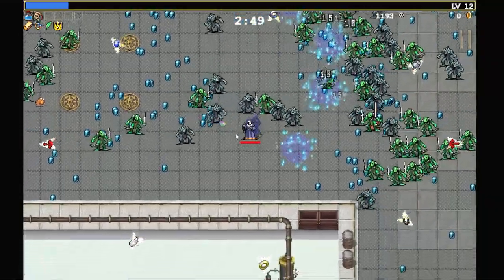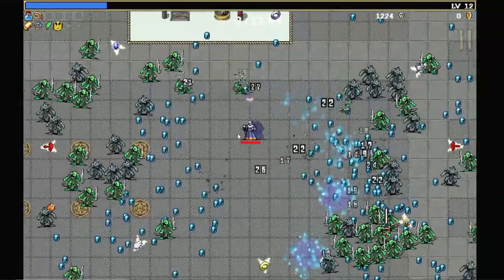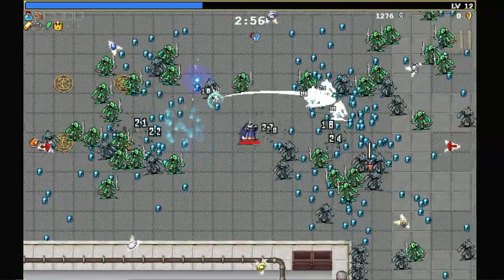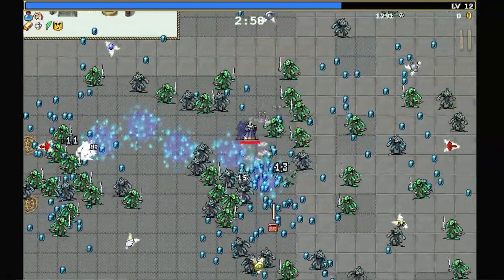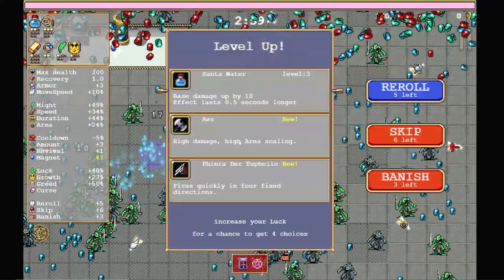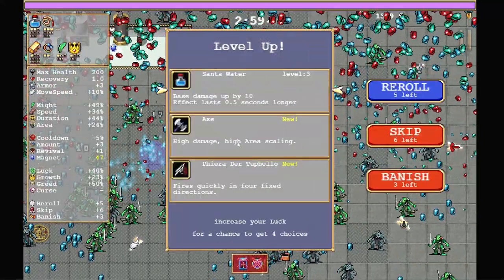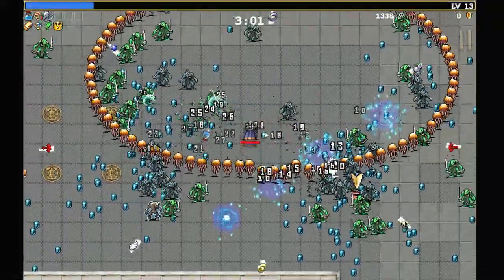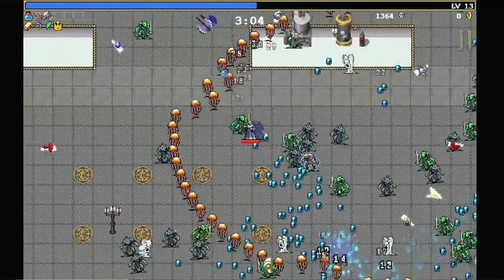Crown is on the list. I pretty much use crown in all my builds now. The reason I like the whip in the early game is because, while it's not as user-friendly as something like spinach, the firepower is pretty good. Axe is on the list — let's grab the axe. Guns are actually not on the list for a change, so I won't be going for the guns.